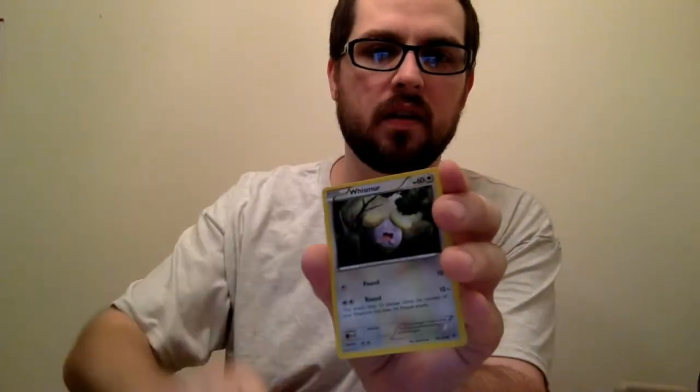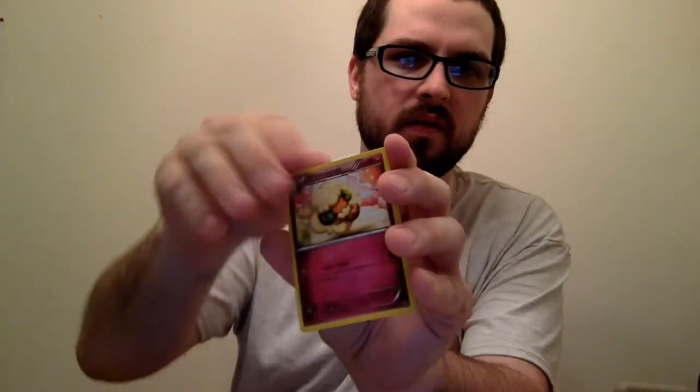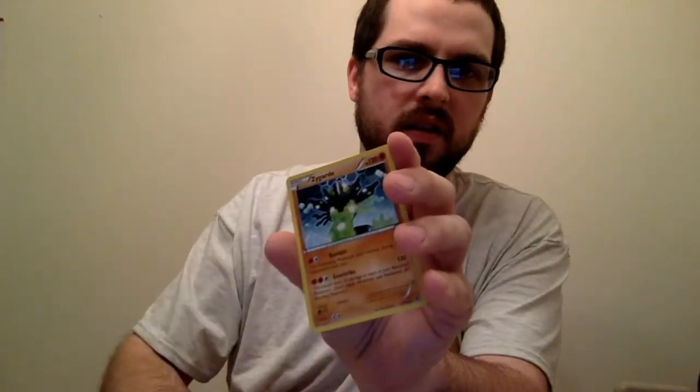Actually I don't think I'm gonna keep that over there — that's definitely a Reverse Holo Rare. One white, two green, one white, two green. Gothita, Whismur, Minccino, Vullaby, Seel, and Zygarde — full Zygarde, or no — that's a second mode I guess, now that he's got a full mode.